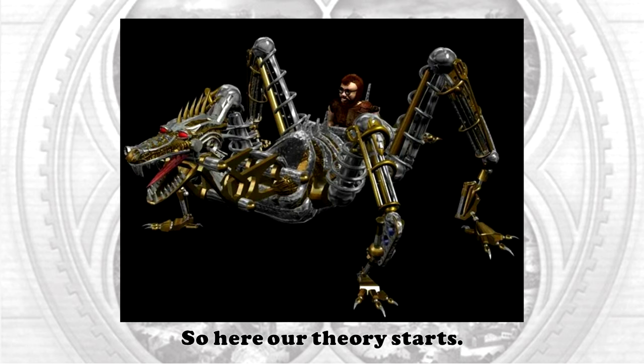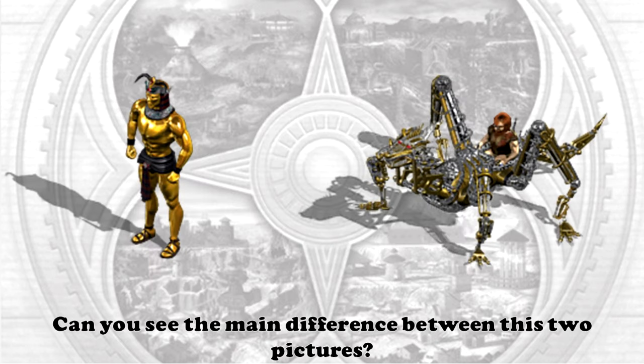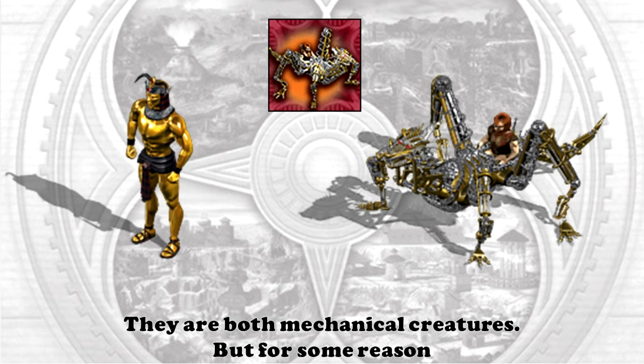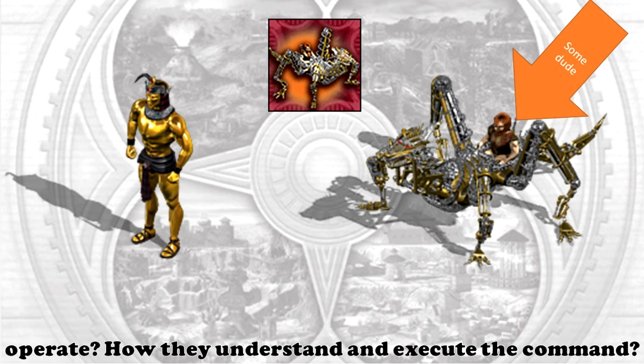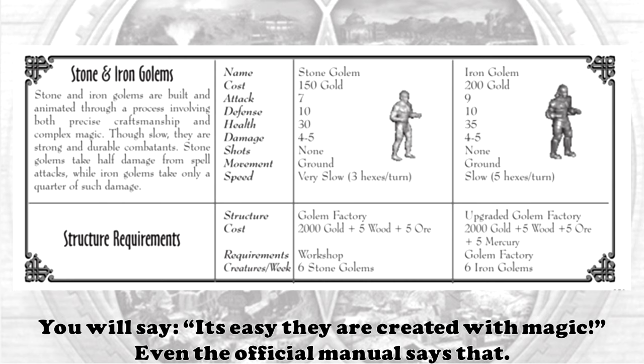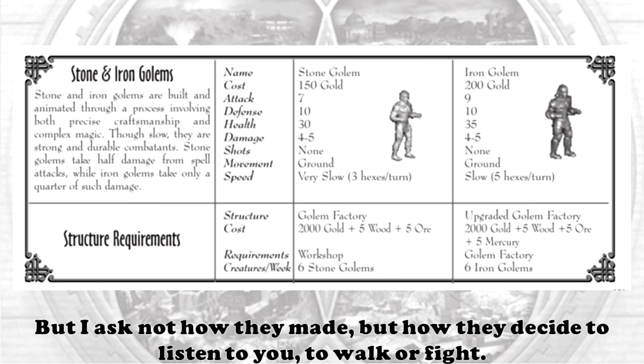Behold the Dragon Golem! Here our theory starts. Can you see the main difference between these two pictures? They are both mechanical creatures, but for some reason you need a pilot to operate the Dragon Golem, and that creates a question: how do golden golems operate? How do they understand and execute commands? You will say it's easy — they are created with magic. Even the official manual says that. But I ask not how they are made, but how they decide.